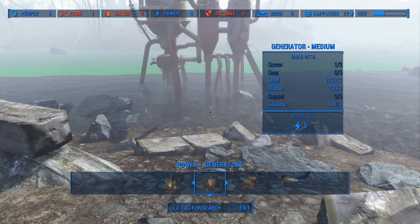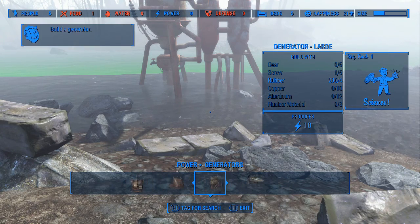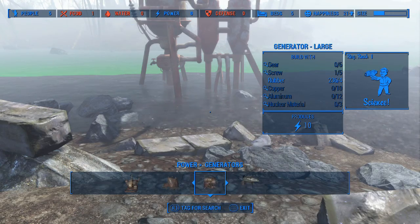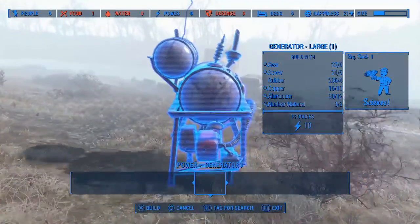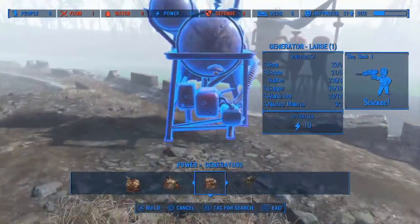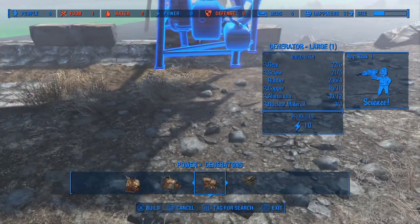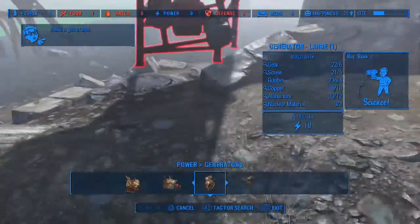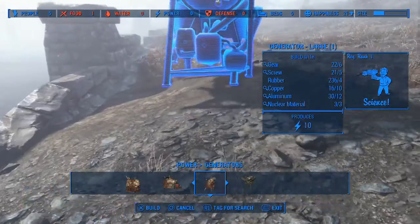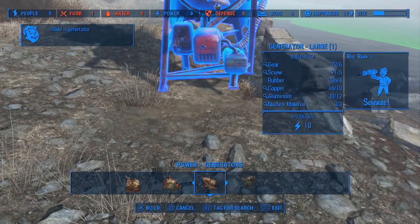So it looks like the medium one requires screws, gear, and copper, whereas the large one requires aluminum and nuclear material. Let's see if we have anything that has nuclear material in it first before we commit to building that one. Now we have more than enough for our large generator. Let's set this thing up — put it down so it doesn't look like it's floating over the ground.